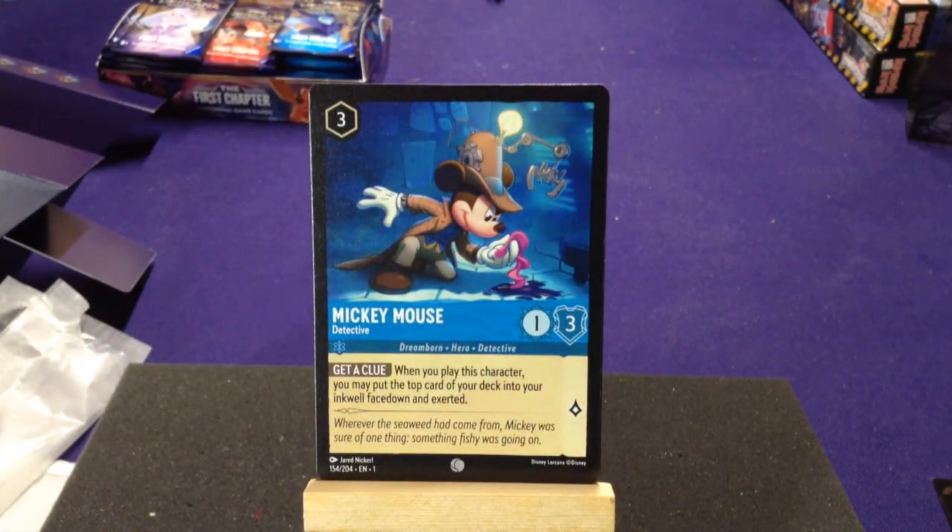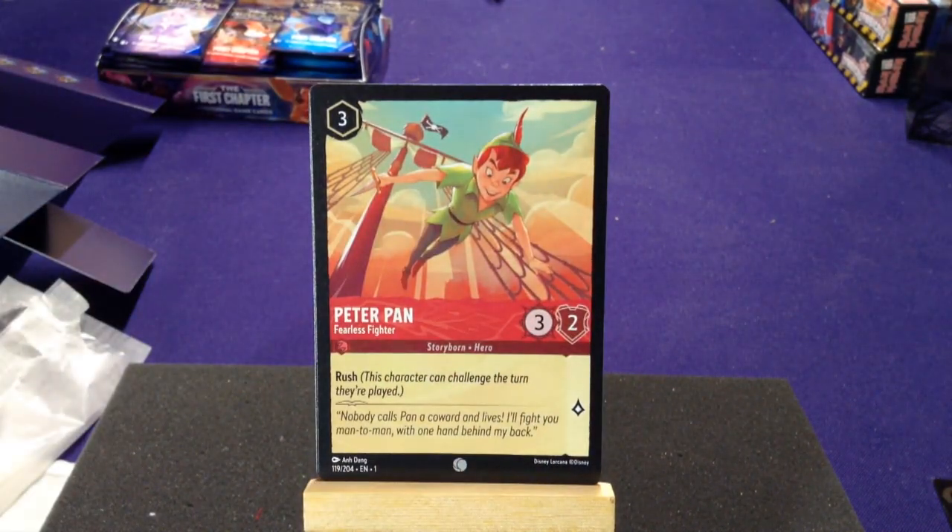Mickey Mouse, Detective — Dreamborn Hero Detective. Get a Clue: when you play this character, you may put the top card of your deck in the inkwell face down and exerted. This is very helpful for accelerating your ability to play cards. This might be good with the Hades deck to get him out quicker, though now you have a hero instead of a villain. We have Ping, Fearless Fighter — Storyborn Hero with Rush: this character can challenge the turn they're played.